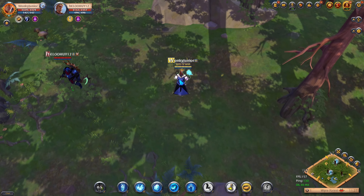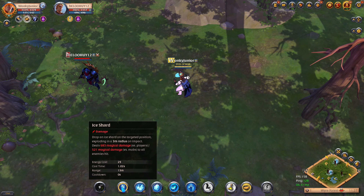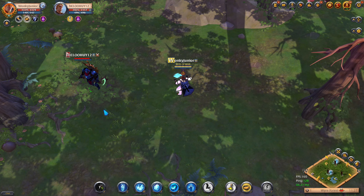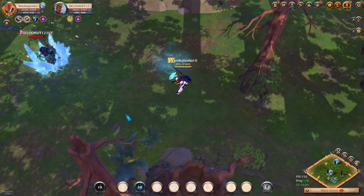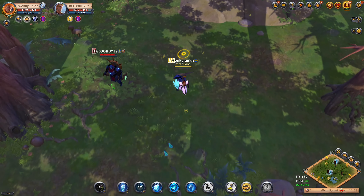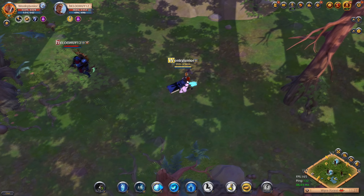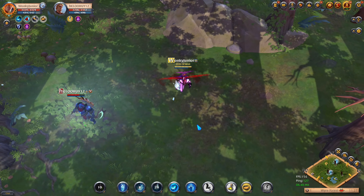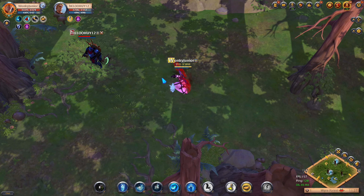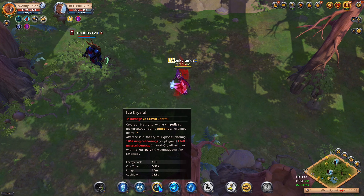For the first Q spell, we have the Ice Shard, which drops a circle-shaped ice that explodes, dealing a bunch of damage. Then the second W skill is called the Frost Nova, and this ability teleports you, and if you're right on the enemy while teleporting, then you will stun the enemy and do a bit of damage. Then for our E skill, we have the Ice Crystal, which will shoot a crystal that in 4 meter range will stun enemies, and then after the stun expires, the crystal will explode and do huge AoE damage.